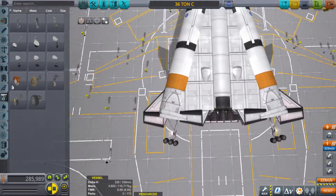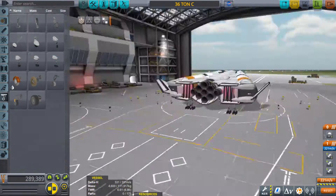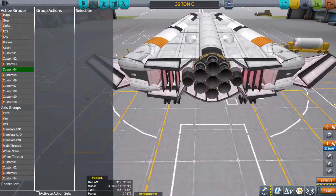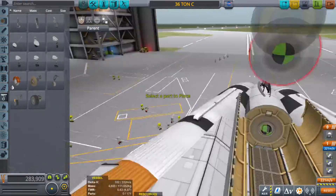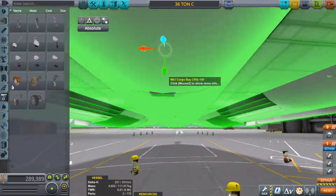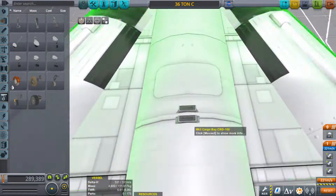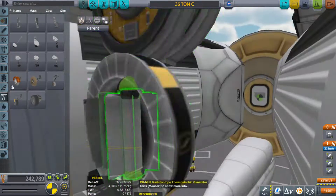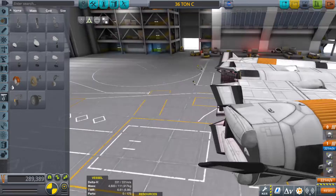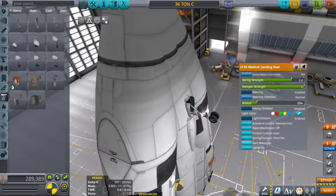Hello ladies and gentlemen, I am Veos and welcome to another video — SSRT build part three. In the last video I was concerned about the weight of the SSRT being too much for the little claw to handle, and apparently I was right. When I tried to fuel it up all the way, the claw would snap off every single time.